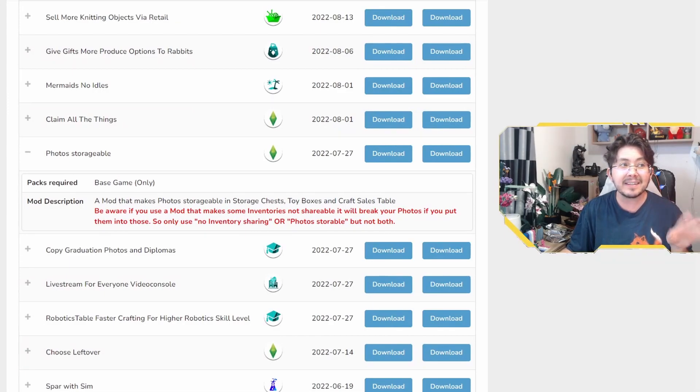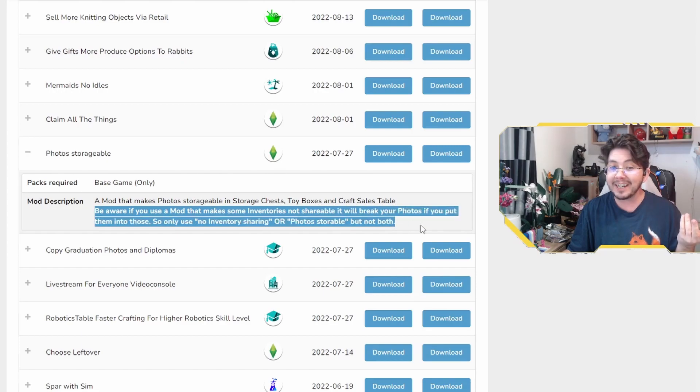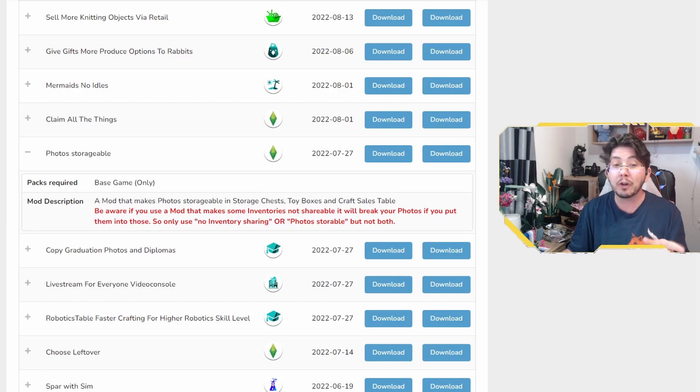There are some mods to avoid so that you do not get the black photo bug. Certain mods cause black photos to happen in storage types that are normally safe, and some custom content uses inventory types like the dorm storage chest that will also cause photos to turn black. One mod to avoid is Little Miss Sam's Photos Storageable mod, which makes photos storable in storage chests, toy boxes, and craft sales tables. Little Miss Sam has given a warning: if you use a mod that makes some inventories not shareable, it will break your photos. Only use no-inventory-sharing or photos-storable, but not both.